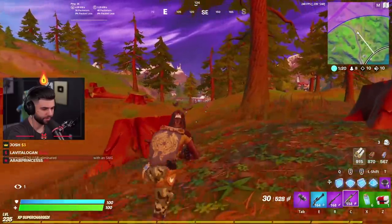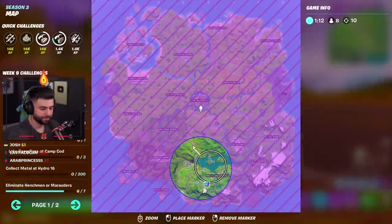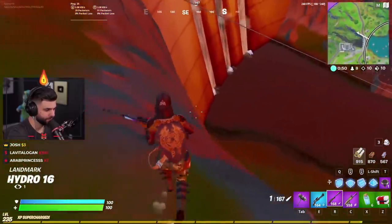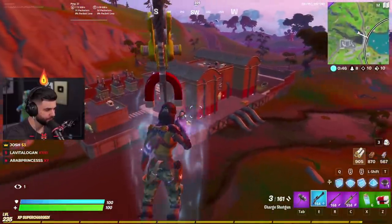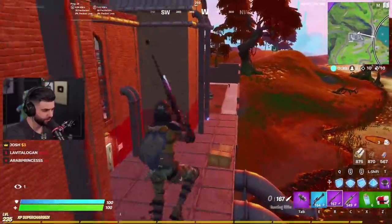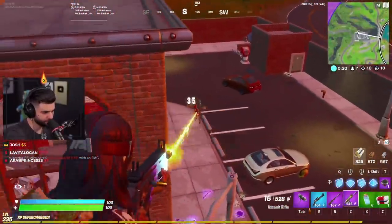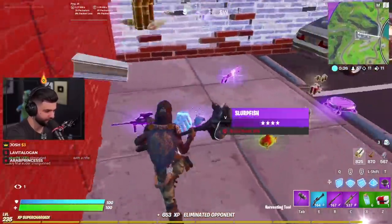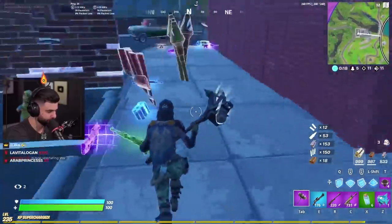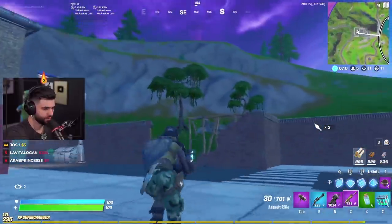I don't want to waste too much time, so I'm just gonna take a quick peek. Since I don't see anything here I'm gonna cut back and really take a look at anybody who landed Slurpy Swamp. I spotted somebody already — I'm gonna hold on to this launch pad. Got a clean shot with the hunting rifle. I think there was one further down as well — yep. This guy just stole my kill. It's unfortunate because I could have had a lot more. I'll take the splashes and the P90 for spraying.